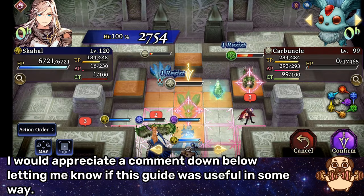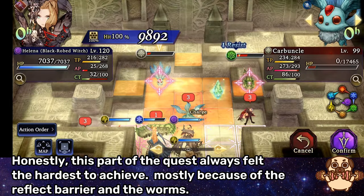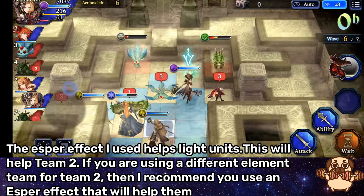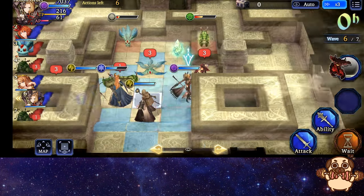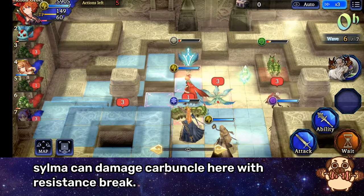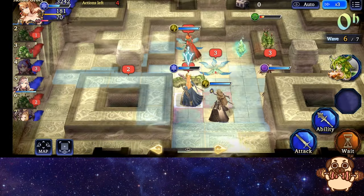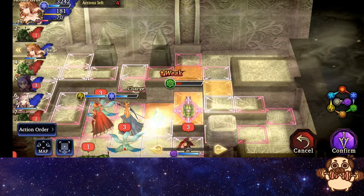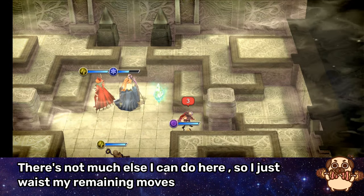I would appreciate a comment down below letting me know if this guide was useful in some way. Honestly this part of the quest always felt the hardest to achieve, mostly because of the reflect barrier and the worms. The esper effect I used helps light units — this will help Team 2. If you are using a different element team for Team 2, I recommend you use an esper effect that will help them. Height Dark was my best option here. Silma can damage Carbuncle with Resistance Break. With Mediana I finish this last round with a Blizzara. There's not much else I can do here so I just waste my remaining moves.